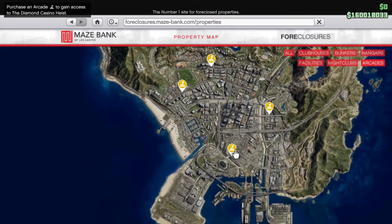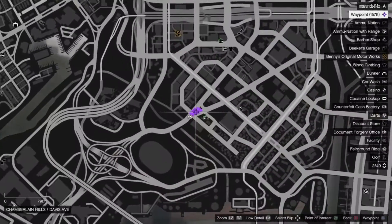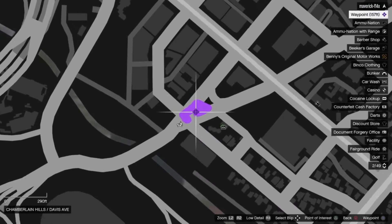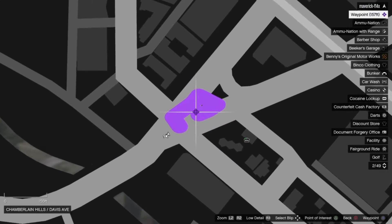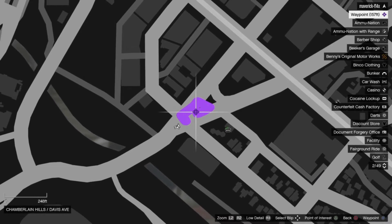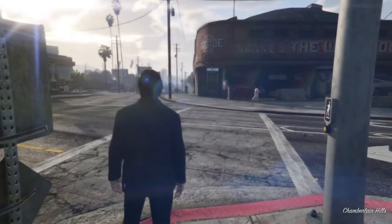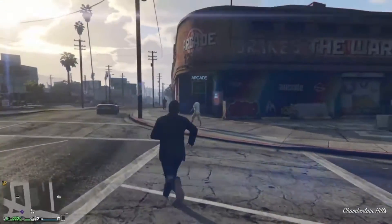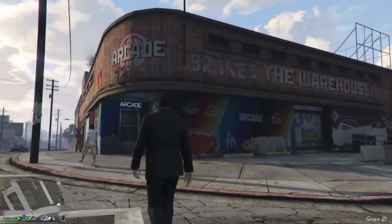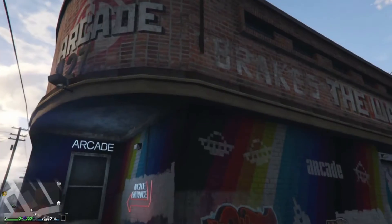We're going to start in the south with the Davis location. This location will cost you $2,135,000 — it's actually one of the more expensive locations. I'm going to show you the location on the map so you have an idea of where to find it. Essentially what Rockstar has been doing is scouting out locations on the map, changing the facade, and making it look like whatever they want for the DLC.